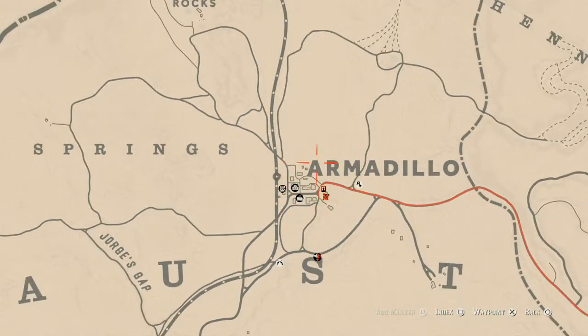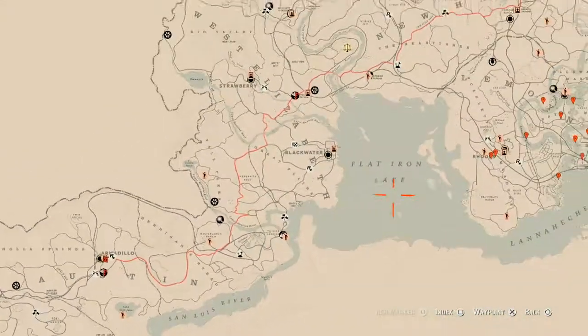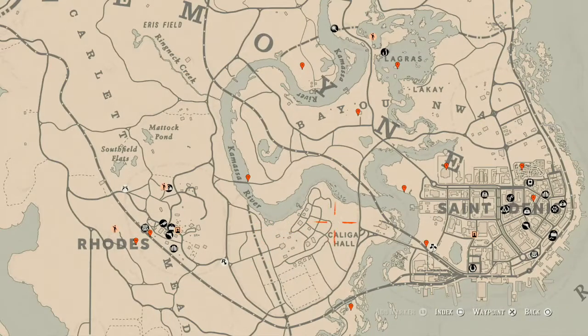Let's zoom in so you guys can see the details of the actual map. The cycles for today, Tuesday May 25th, are: Family Heirloom Cycle 6, All Luxury Cycle 2, Coin Cycle 1, Arrowhead Cycle 5, Wildflower Cycle 2, Antique Alcohol Bottle Cycle 2, All Tarot Card Cycle 4, Bird Eggs Cycle 4, and Fossils Cycle 4.